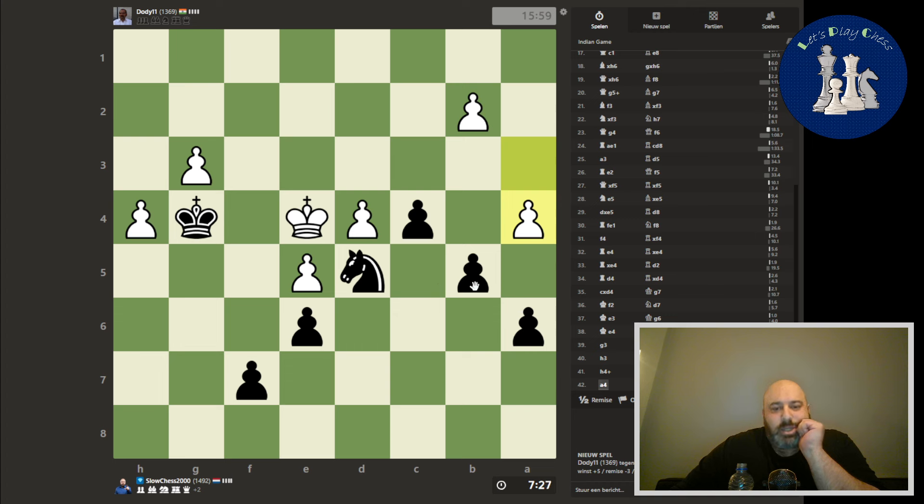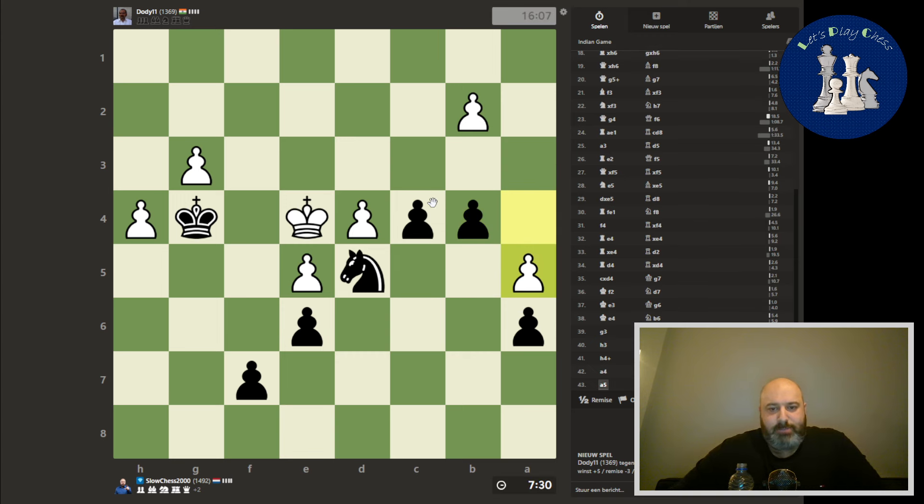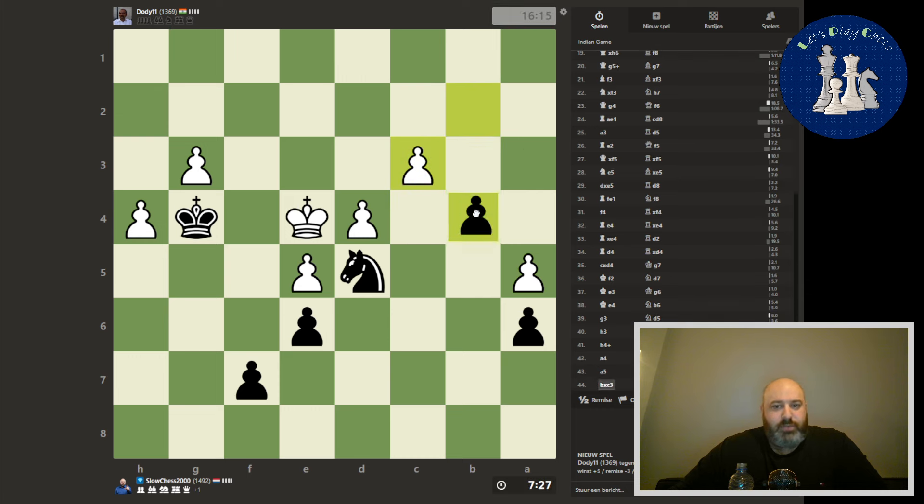He's going to do that — I'm going to push b. Now I can create a passed pawn. Let's create a passed pawn here. I can even push here, here, here, here. Now you can stop the pawn here.